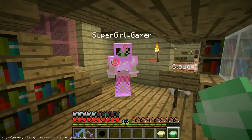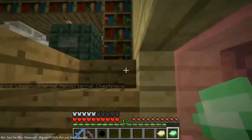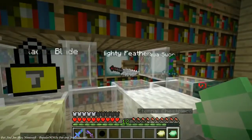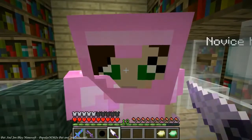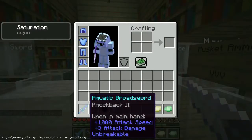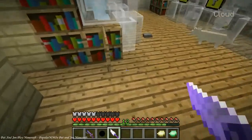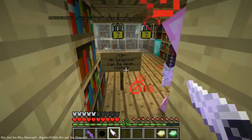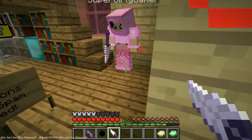We're on part two of the Dimension Jumpers map. We completed the first two dimensions, and now let's see the new weapon. We unlocked the Mighty Feather - it's a sword with 1000 attack speed and four attack damage, an improvement over the aquatic broadsword which did three. And since this is 1.12, we can just spam click. Oh yeah - and you just broke the map. Make sure you're in game mode 2.